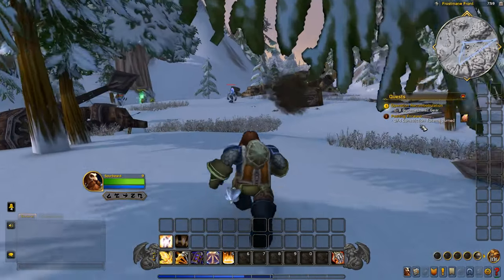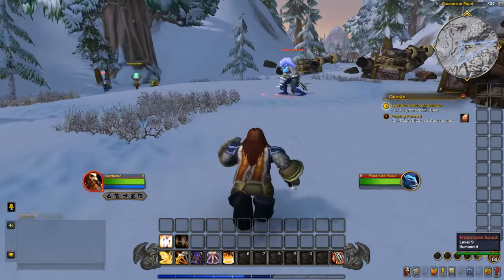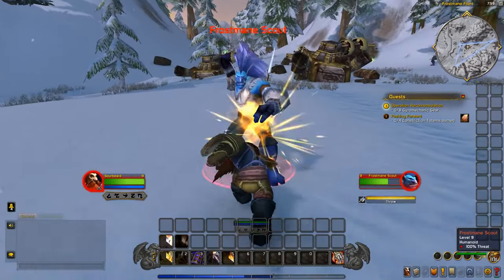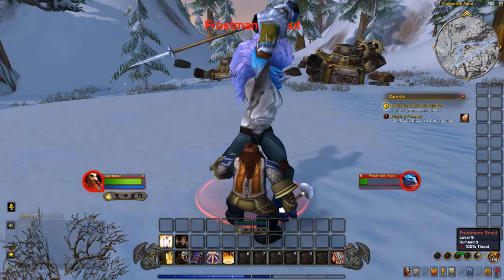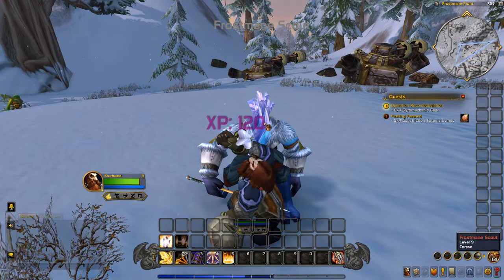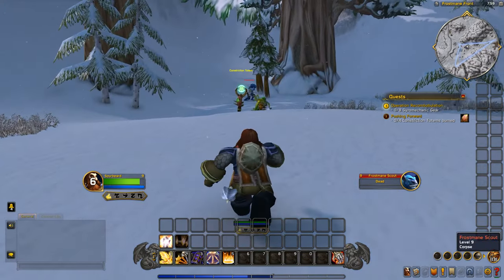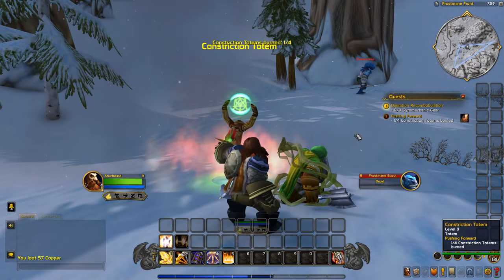So what do we have to do with these totems? These totems right here — we have to burn them, so let's kill our way in. Actually, I think all we have to do is place one of these down next to the totem.